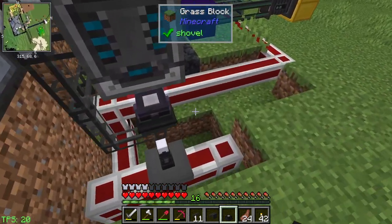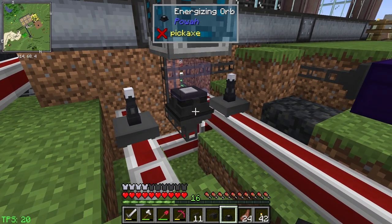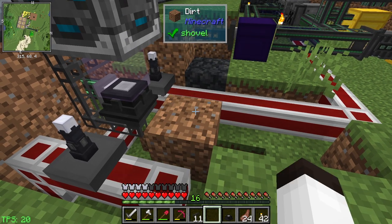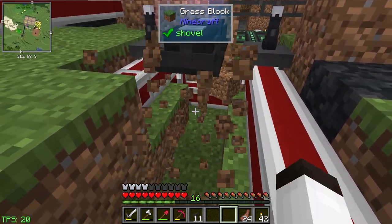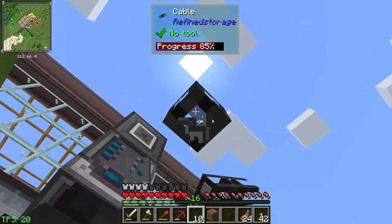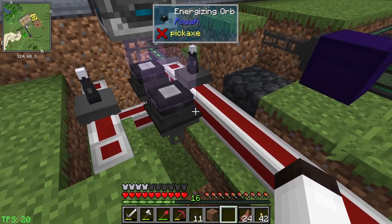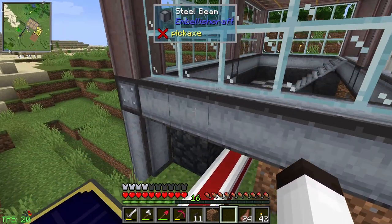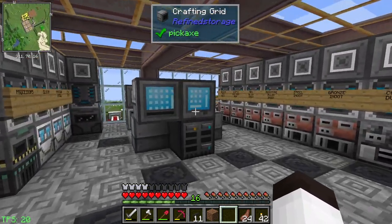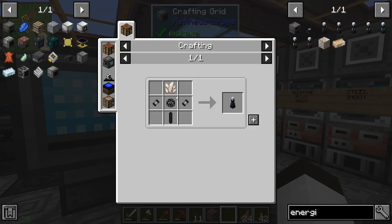We're going to do this a little differently to show what's going on. We need to have this machine right next to it - I need a block here, so we'll put a block down and put it on top. Then from below we put our importer into it. Now that should be importing into our storage system just like that. I want to have two more of these and they should work with the current device we have there. Let's go get the energizing rods.